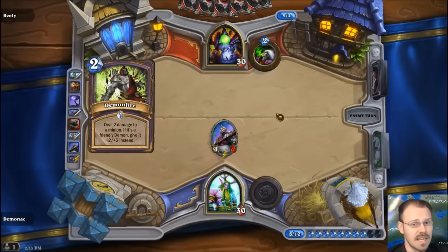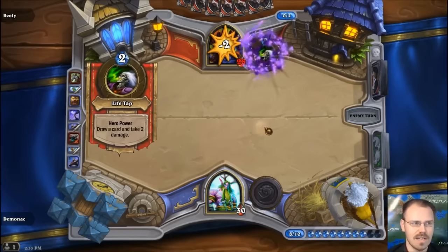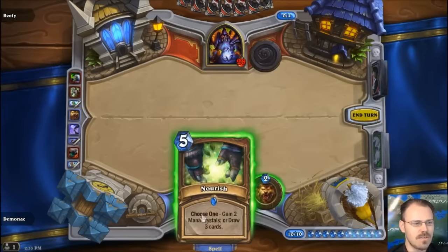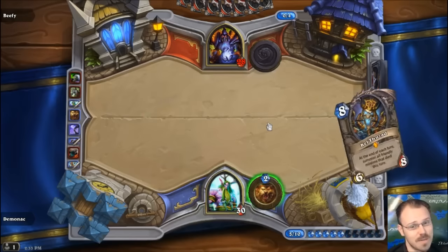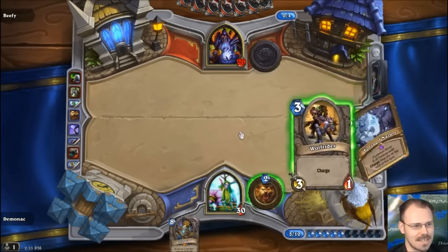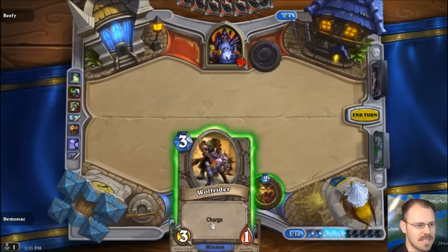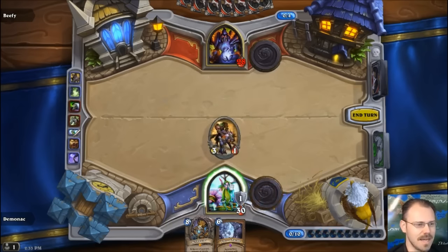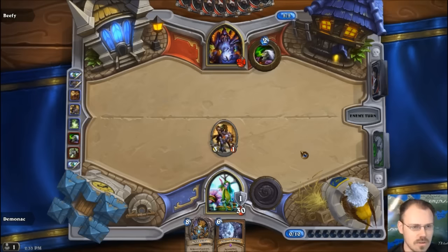Maybe that was a stupid plan, to Astral Communion on turn four every game. You can't guarantee an Innervate because it's zero cost — there's no turn zero. But then my only turn five cards draw me three cards. It gets a lot more random from here on. All this stuff that's six and up, I don't know what I'm going to get. I should probably save this guy for removal, but I won't — because I'm super overconfident in the fact that I have ten mana and I'm getting cards back. Some of my six mana stuff might draw me cards too.